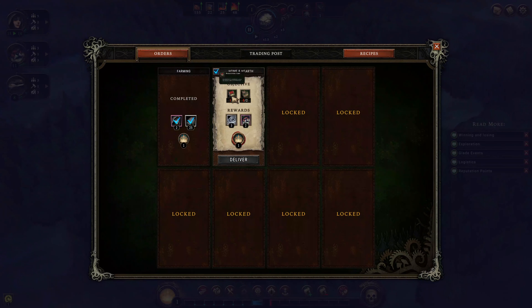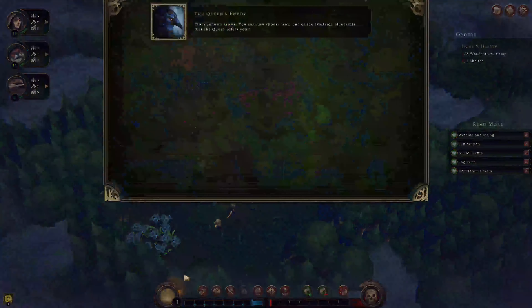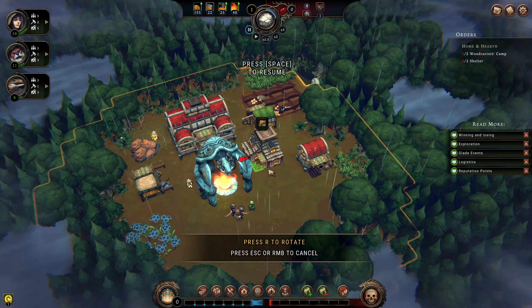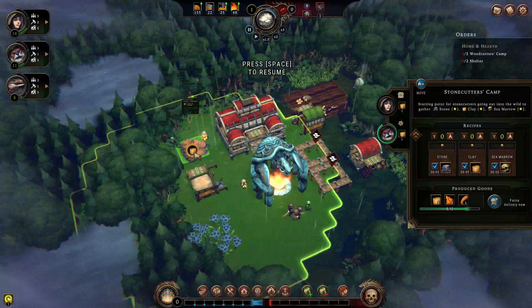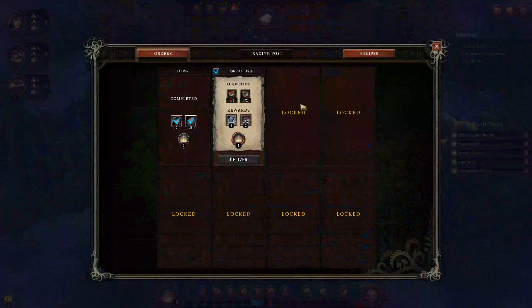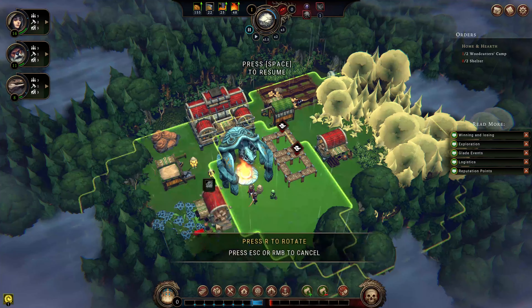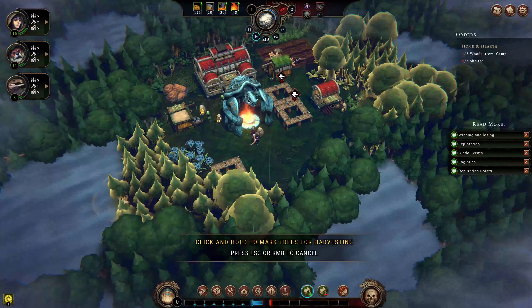We can deliver this. The next objective is to build some wood cutting and shelter. The shelter has to be facing the thing in the middle, and we need stone for it. This area is generating clay so we need to find some stone. I do want more wood cutting so I can start chopping these trees down and unlock these nodes — I think they're called groves — so I can unlock more things that are in the fog.